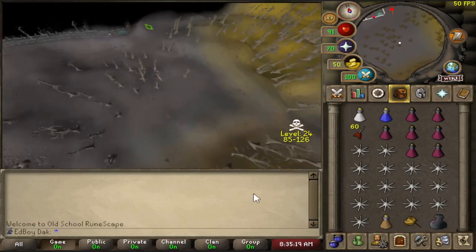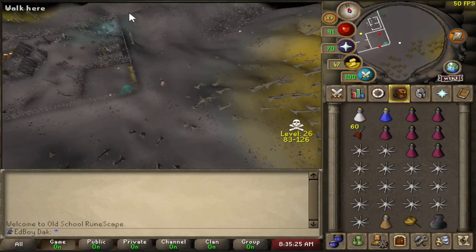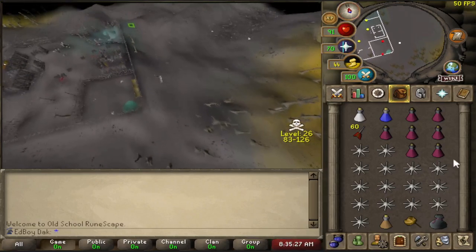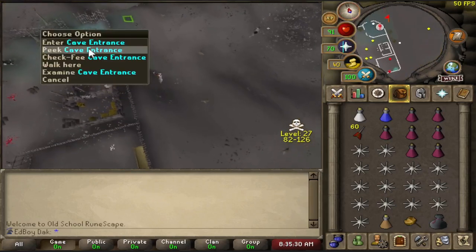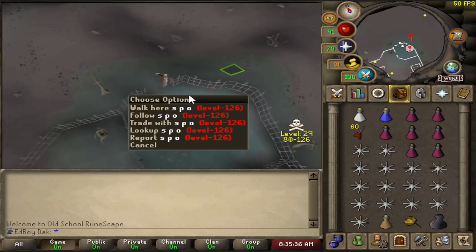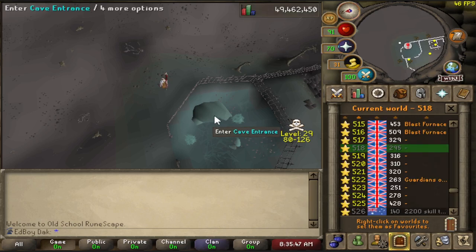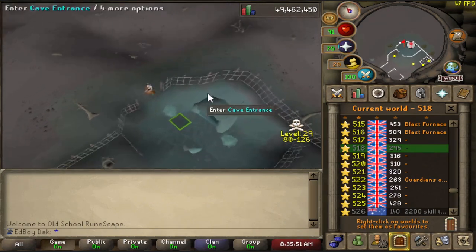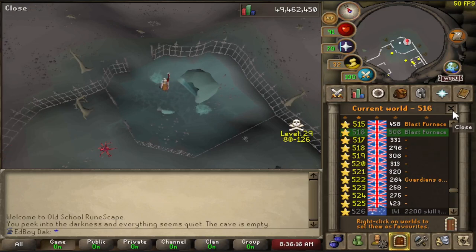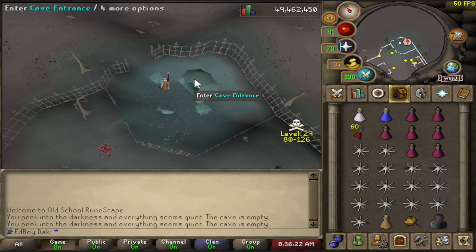It is currently 2:35 AM my time. This clock shows local time in Cambridge — basically Jagex headquarters time — so it's not quite peak times on the EU side of things. There's already a guy here, so it's gonna take a few hops to find a world. I'm going to skip finding a world this time since we haven't started. Actually, that was only about three worlds — kind of nice. Let's just get in there and start the fight.